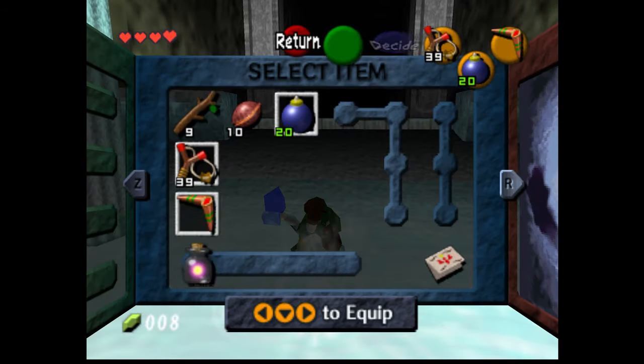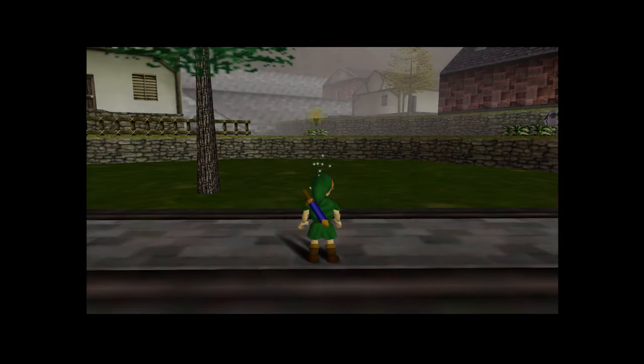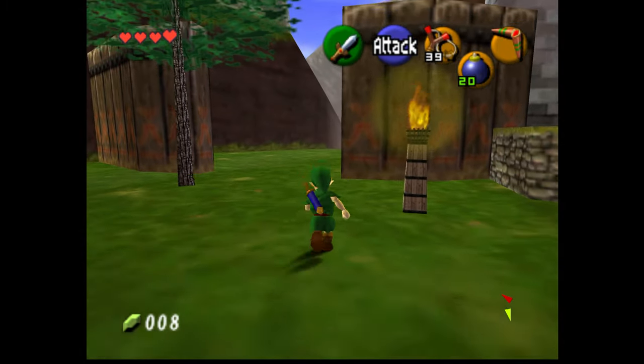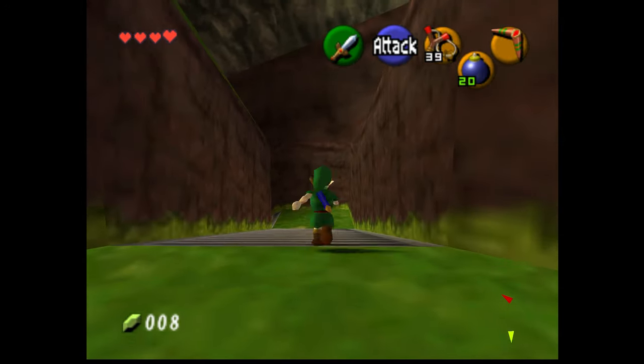Let's put our boomerang back on so we don't accidentally use the fairy, and then walk out of Kakariko Village. I also want to see what's at the end of Zora's River.